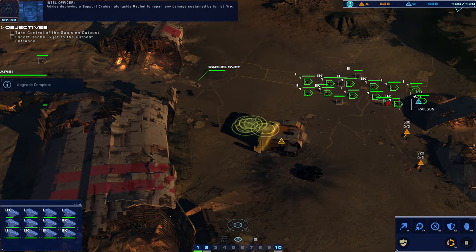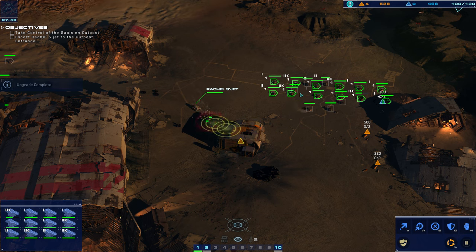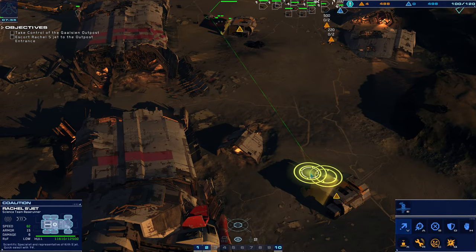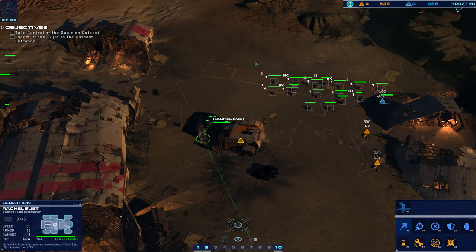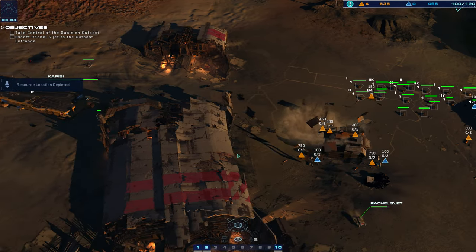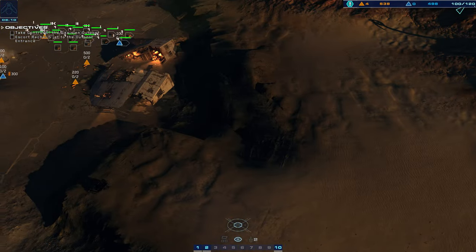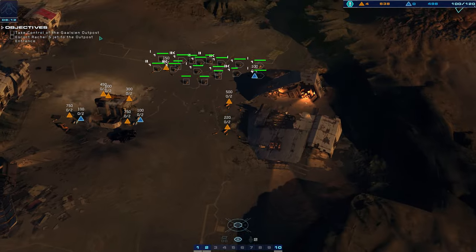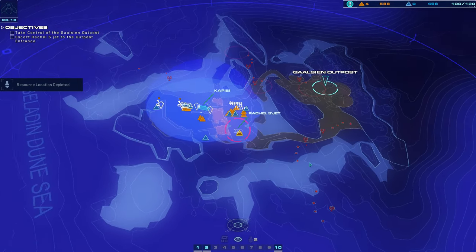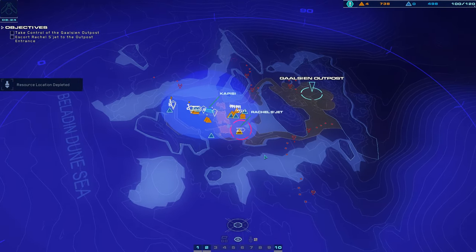Railguns secured. Advise deploying a support cruiser alongside Rachel to repair any damage sustained by turret fire. The game keeps talking to me and I can't get a word out. I think I've realized some of the issues I have with this game — mostly the fact that the UI here is very much for the Homeworld 3D space games. It does not make sense here because there's no mini-map or anything. The mini-map is essentially going into the sensors manager — but how do you make a mini-map in a 3D space game? The sensors manager worked really well for that, but in this game, not so much.